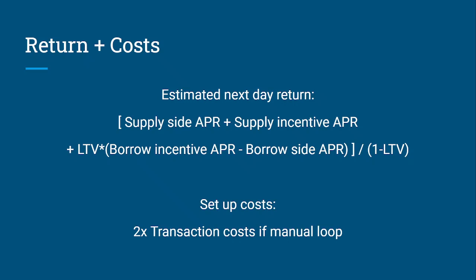Next, consider setup costs. If you're doing it through Radiant you can just immediately loop it. If you're using a flash loan you usually have to pay something for that. If you're doing it manually — borrowing and lending and looping up to your max position — you pay all the transaction costs, which can be quite a lot to set up and similarly to unwind. If you're planning to hold this for only a week or a month, you have to consider how much those costs will eat into your returns.